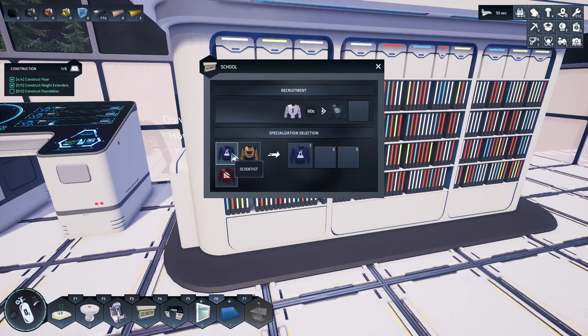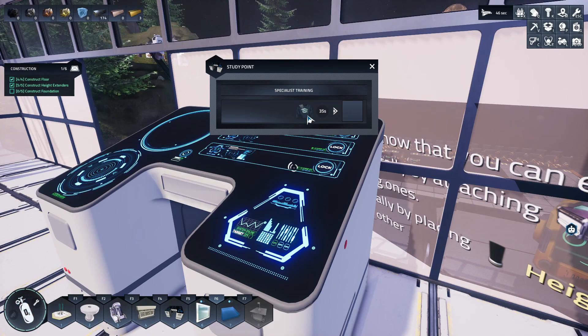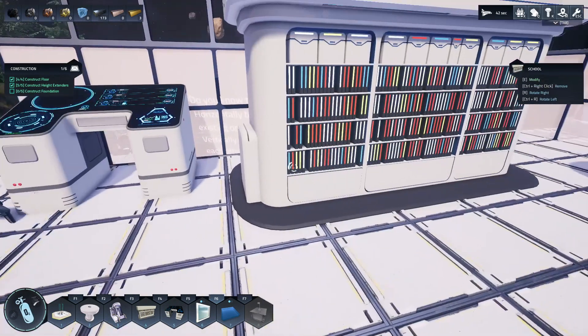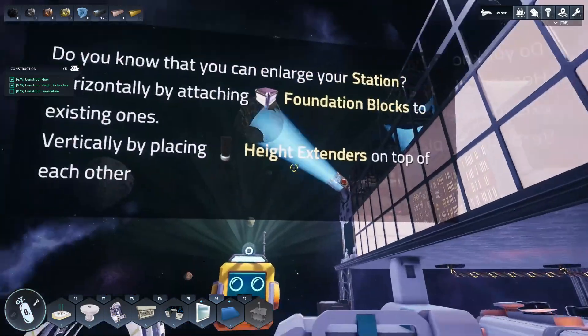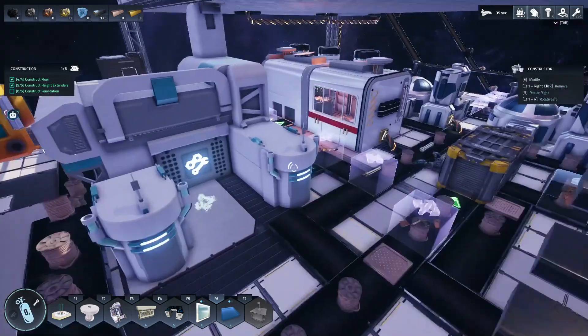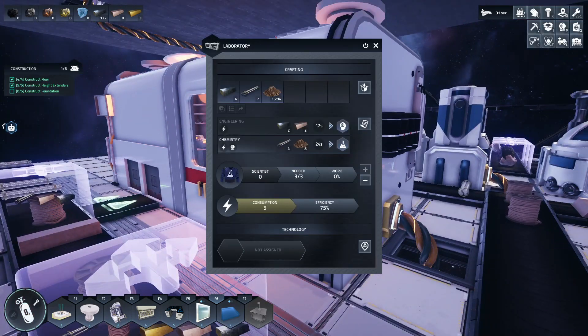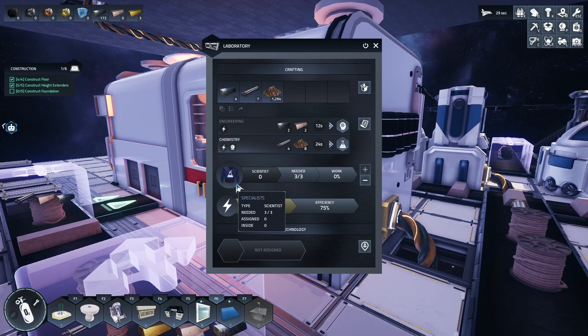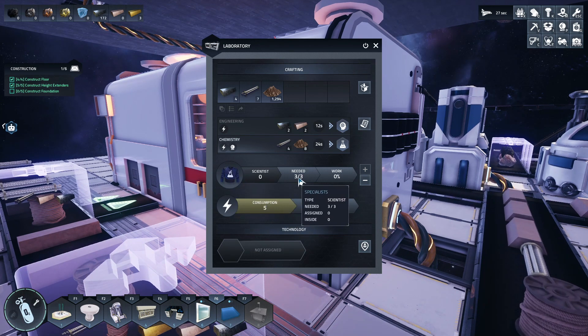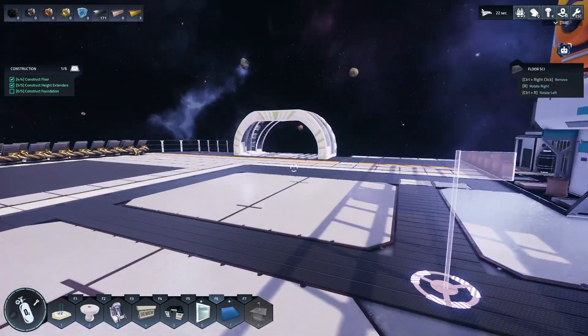I need to do a scientist because we need to start work on tier two - chemistry. That's specialist training, so they come up here, click on specialist training, get their job as a scientist, then go off and work in the science department. This is going to keep telling me I need that. I need a lot of scientists - it says I need three, but I'm only going to have one for now just to see how far this can go.